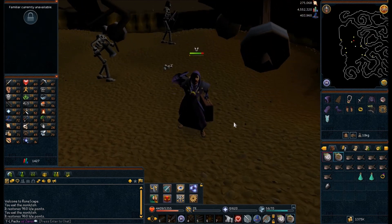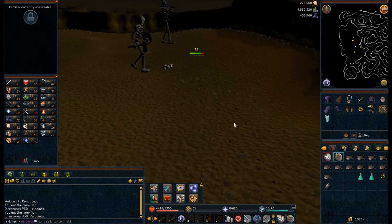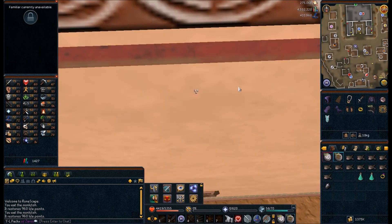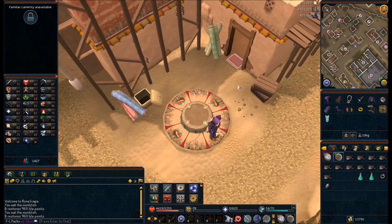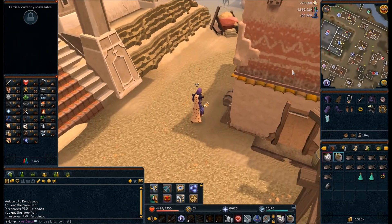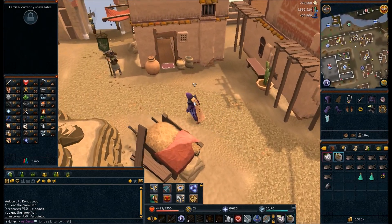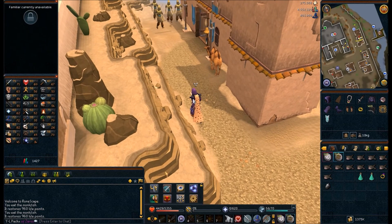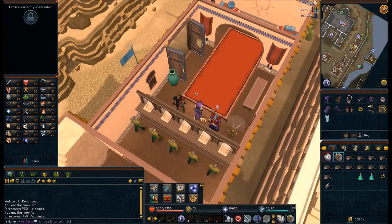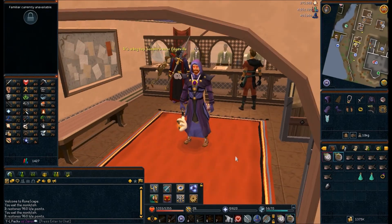I'm gonna hop out of here, and in the next episode we are gonna take all the diamonds down to the pyramid and put them in there — have a walk through there, see what's inside. I believe the quest should be finished by then, so this is the last leg of it. See you next time — goodbye.